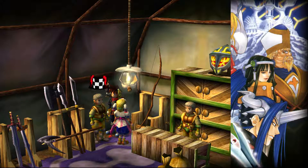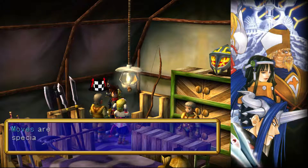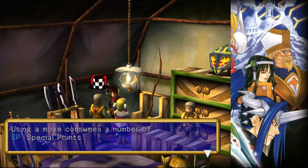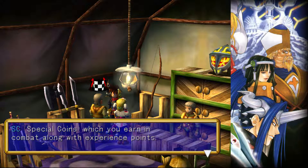That's kinda cool — that's just like Final Fantasy VII. Some moves attack the enemy, and some restore the health of your friends. Using the move consumes a number of SP — special points. To learn new moves and power up the moves you already have, you need special coins, which you earn in combat.